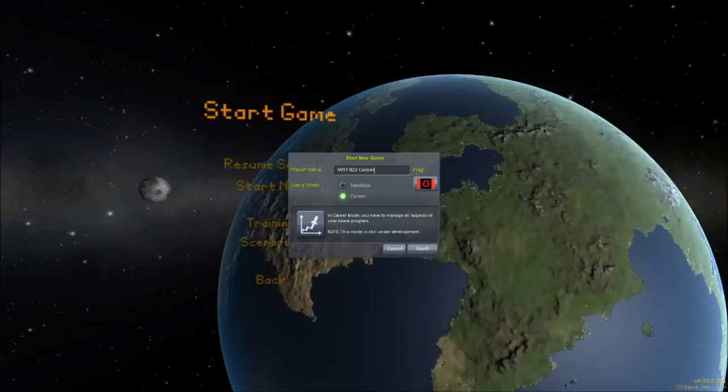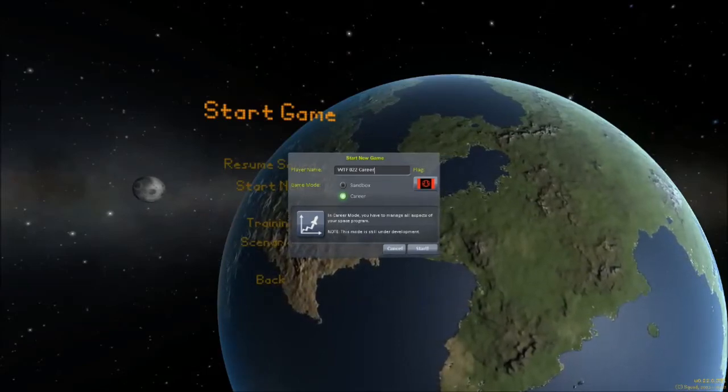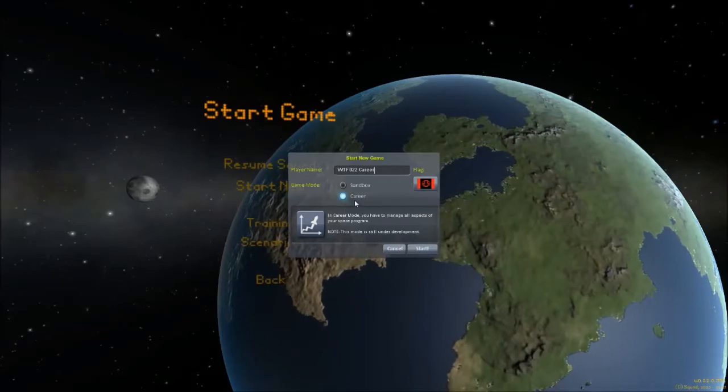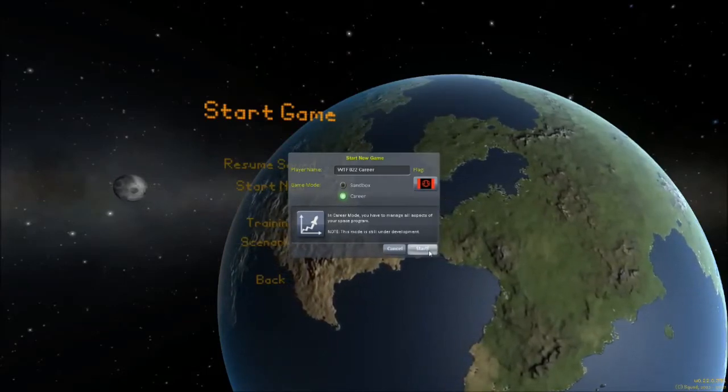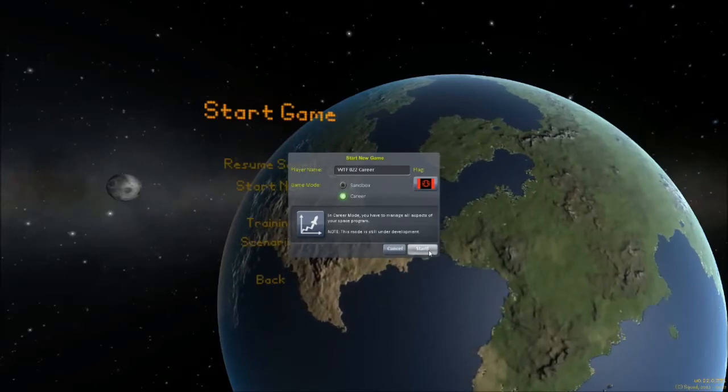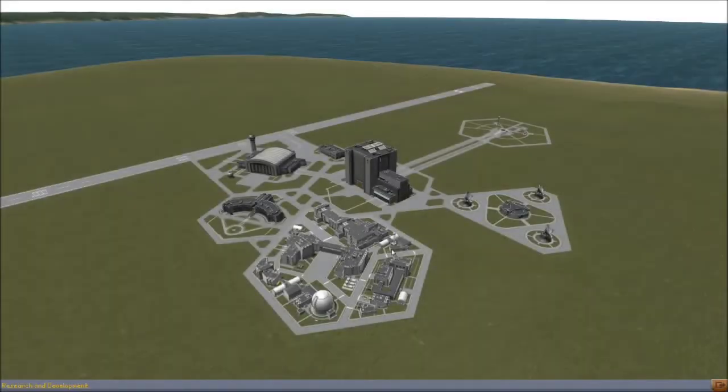Hey everybody, this is Way2Fail, and update 0.22 is here for Kerbal Space Program. That means the career mode button is no longer grayed out. I can play it, and that's exactly what we're going to be doing in this video today. We're going to be starting from scratch.